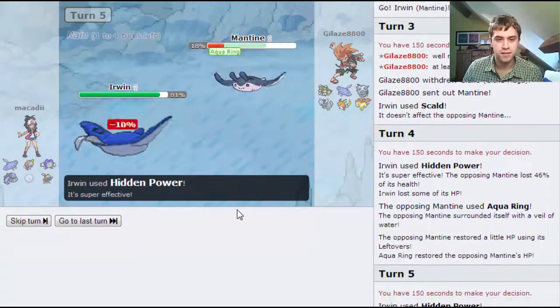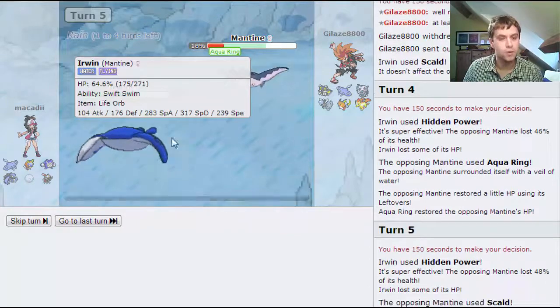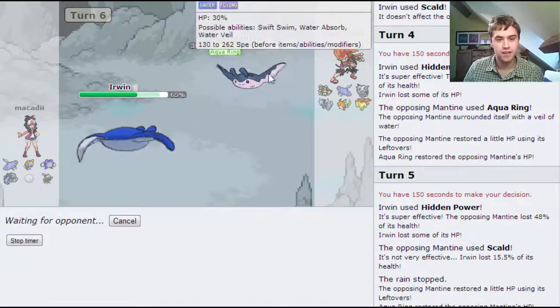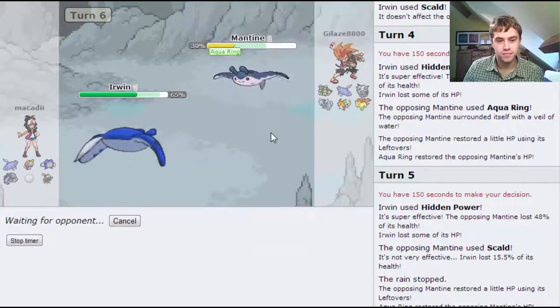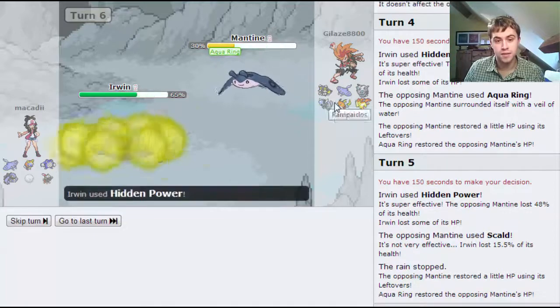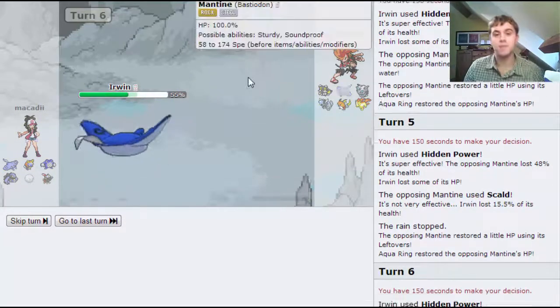HP Electric - yep. Scald's just going to... wait, am I not water? I'm Swift Swim, aren't I? So I'm going to just keep using Hidden Power Electric again. Unfortunately the rain's come down. The Raichu's going to probably be the thing to come in, but now the Mantine's out of the way.